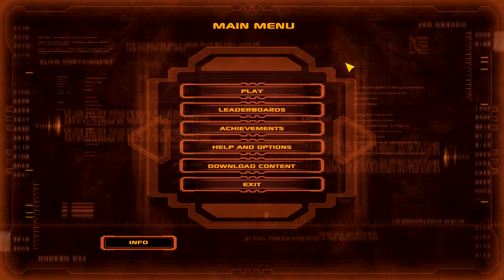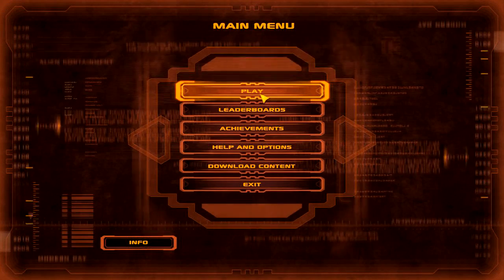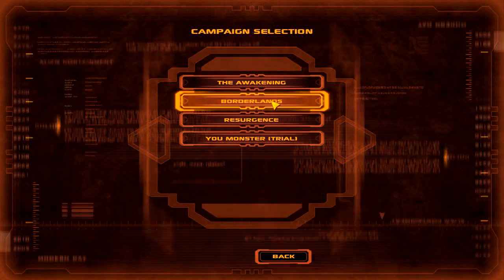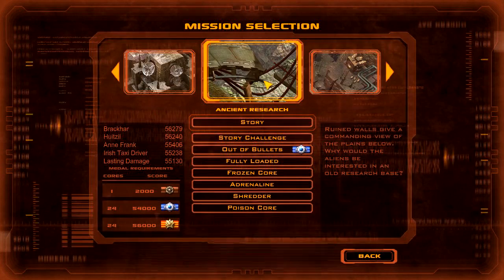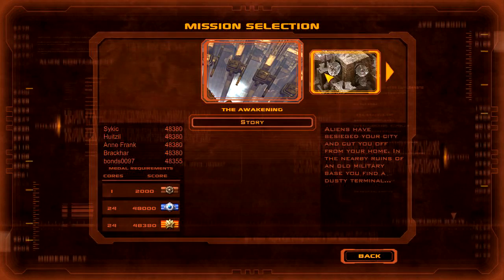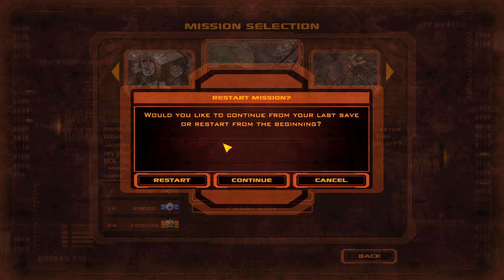Okay, this is Defense Grid, and Steam Chiefs advises that it's easiest on the third map. The Awakening, First Campaign — Ancient Research is the third map. Adrenaline Challenge.